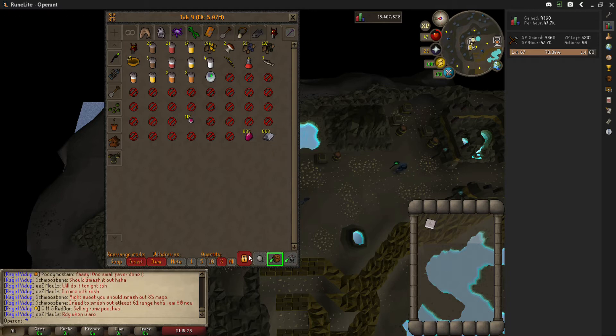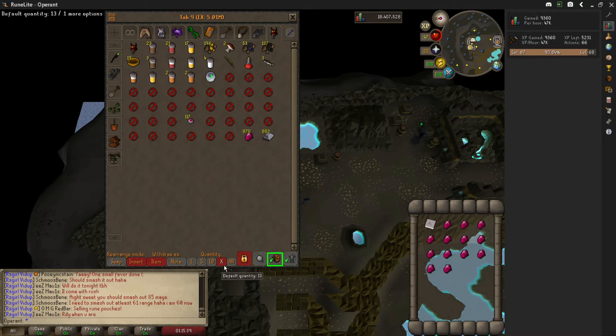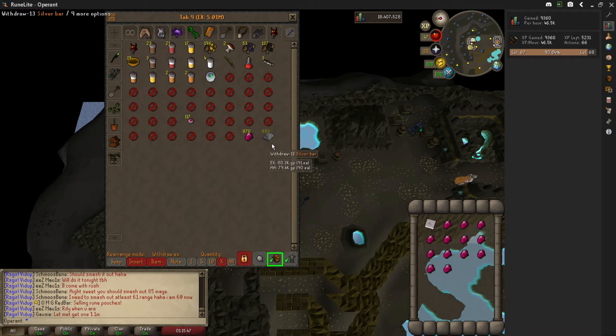Put your crafting supplies next to each other, then withdraw 13, and that will automatically save the X amount to 13. So whenever you click withdraw-X, it says default quantity 13, which means it's now set and you can just click and it instantly withdraws 13.